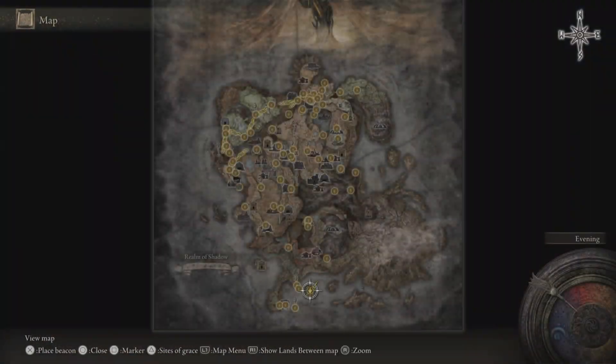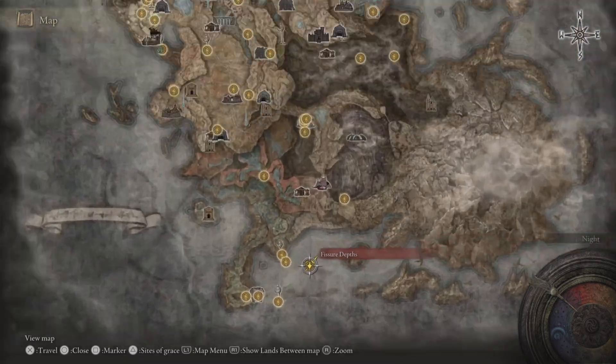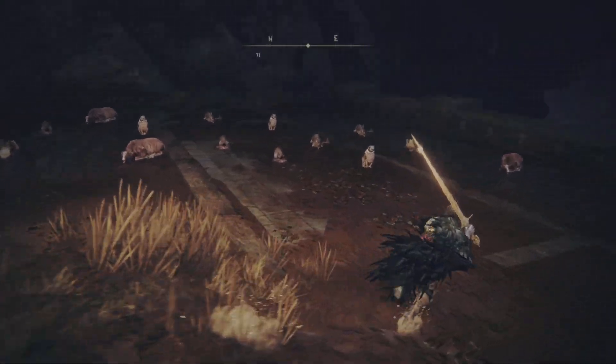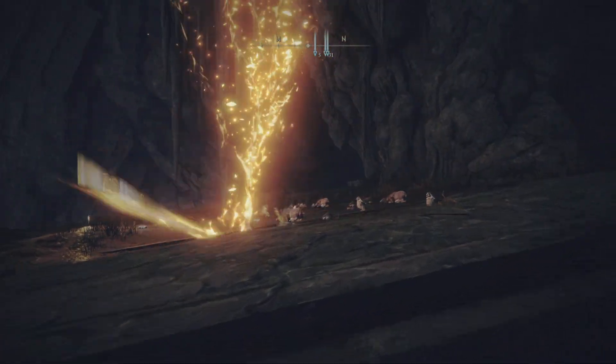Hey guys, I just wanted to really quickly show you how to get a whole bunch of thin beast bones. This is a really good farming spot. You want to go to Fisher Depp's site of grace — this is the one just before the putrescent knight boss fight. I use the sacred relic sword; it works pretty well.